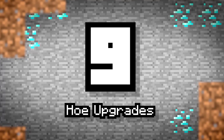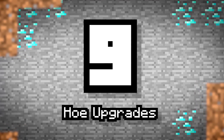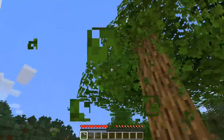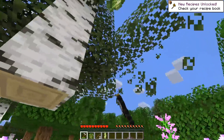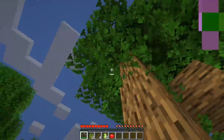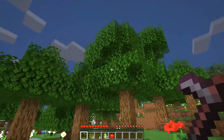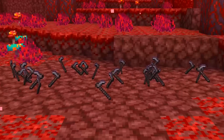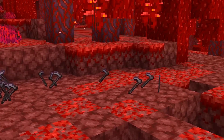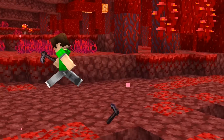Number 9: Hoe Upgrades. Hoes can now be used efficiently against leaves from iron upwards. Unfortunately they don't drop the leaf block, so you'll still need shears for that. But at least this is just one more thing that hoes are good at. They may as well call this the Nether and Hoe update at this point.